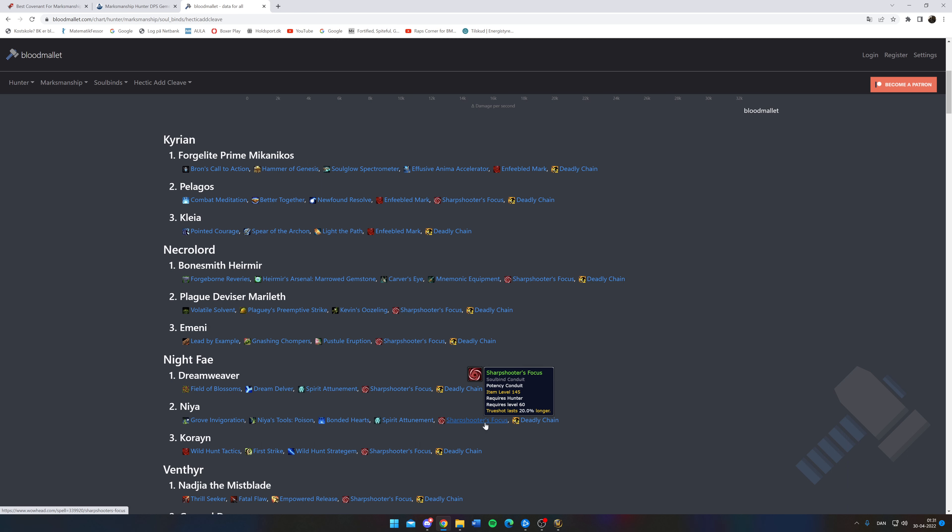You can also play with Burst. With Sharpshooter Focus, Spirit Entunement, and Deadly Chain: Grove Invigoration gives you stacks of Mastery when you use Wild Spirits. This means you don't have to stand in a field, so you can move freely with a lot of Mastery buffs. You also get Mastery buffs from time to time just while fighting, which gives you freedom to move — and this is about personal preference, so try it out and see how you enjoy it.